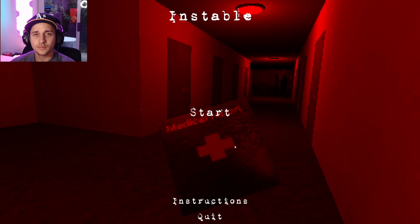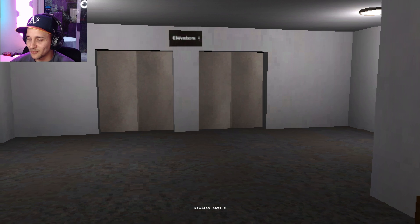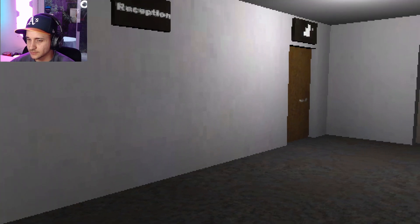Let's go ahead and jump into the next game. The third and final game is called Instable. It looks like it takes place in some type of office setting. There's a red hallway here and something back in the back right corner — I'm interested to figure out what it is. This is another short one. This kind of looks like the library at my university. The character says: 'Wouldn't have forgotten my medical report if I wasn't this clumsy.' So I guess we're at a doctor's office.